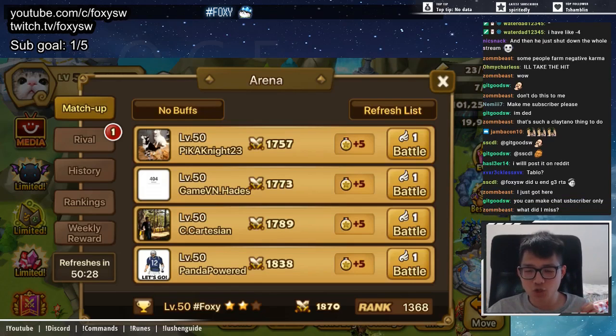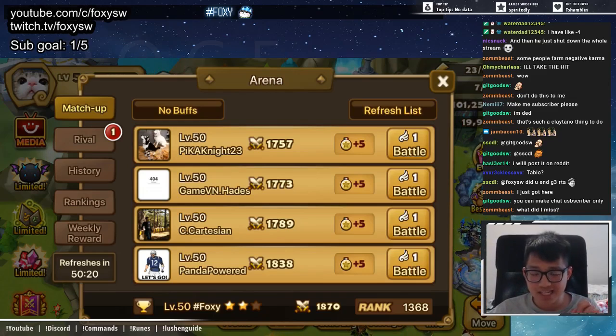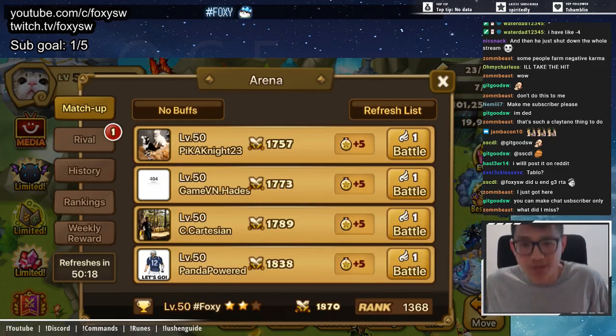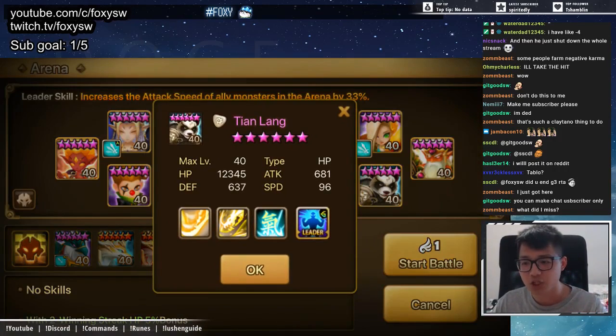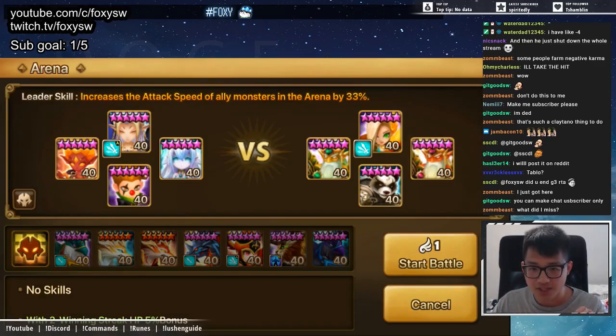We reached 200 likes on one of my siege videos, but why can't you guys just do it every time? As I promised in that video, I'm going to be displaying how to counter these light panda users that have terrible defenses. They have negative defenses, and this is the team.